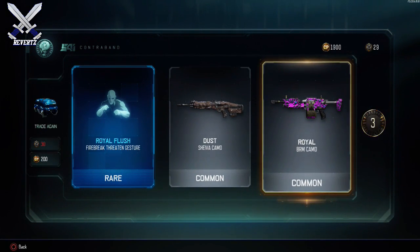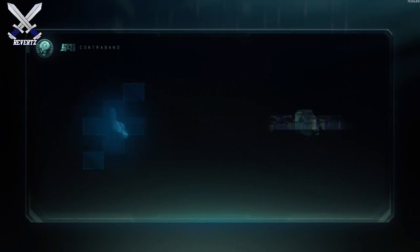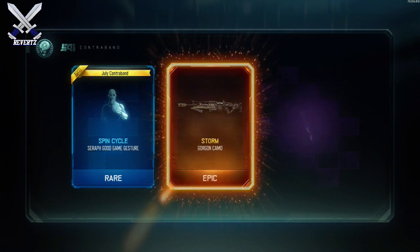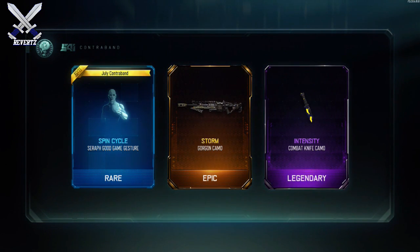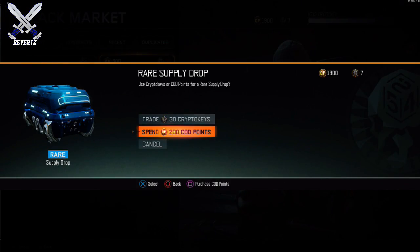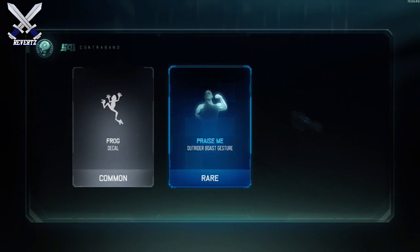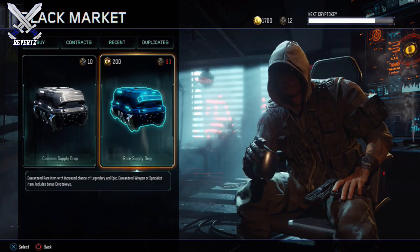Two commons and a rare. Spin cycle — that's new — storm for the gorgon, and intensity knife. Decal common, praise me, two commons and one rare.